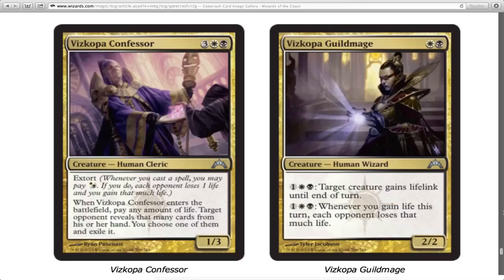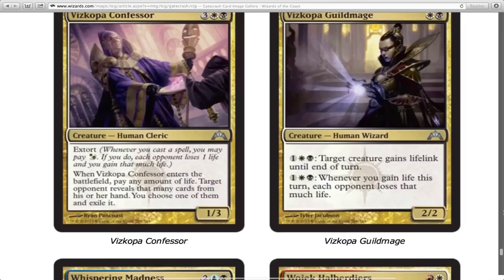This guild mage gives a target creature lifelink, and whenever you gain life this turn each opponent loses that much life. It's kind of like the Dimir guild mage in structure but with different effects — the Dimir one is mill and deal damage based on how much you mill; this one is lifelink and deal damage based on how much life you gain. That's fun. You've also got Skull Cracker which is kind of a problem for it though.